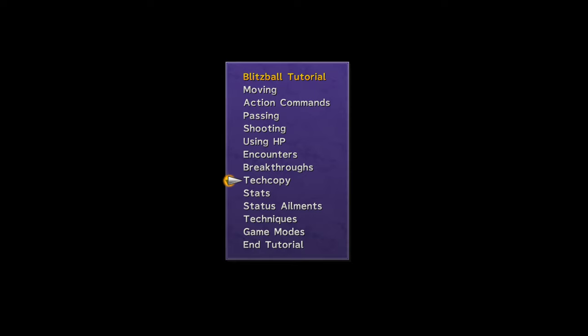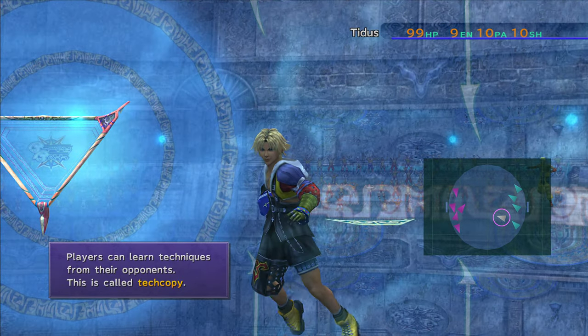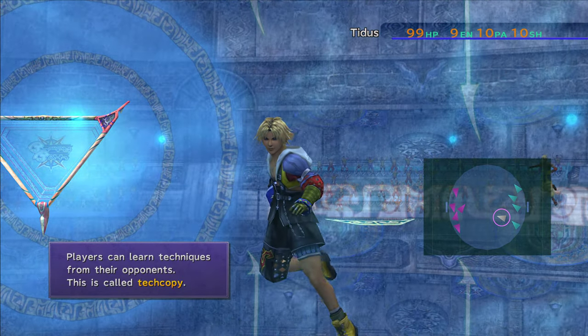Jumping back into the Blitzball tutorial, we are going to go over Tech Copying. Players can learn techniques from their opponents — this is called Tech Copy.